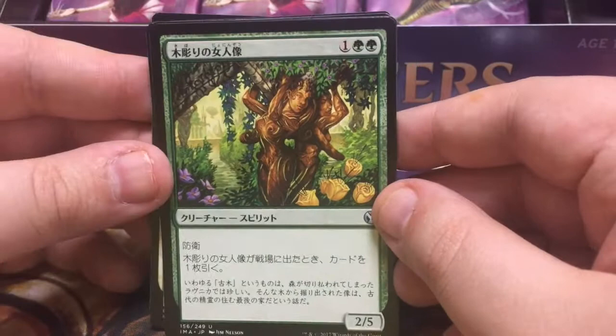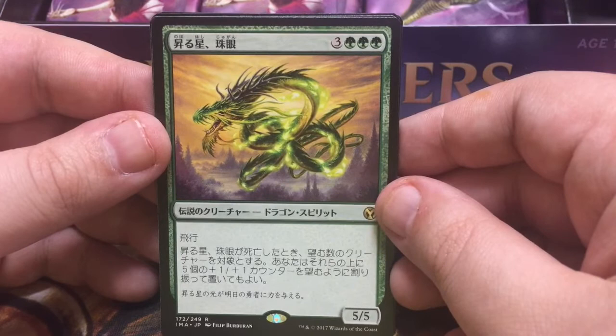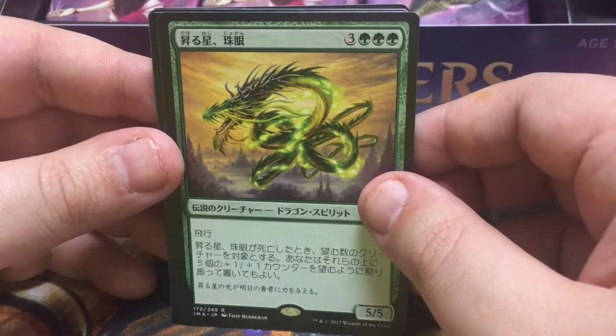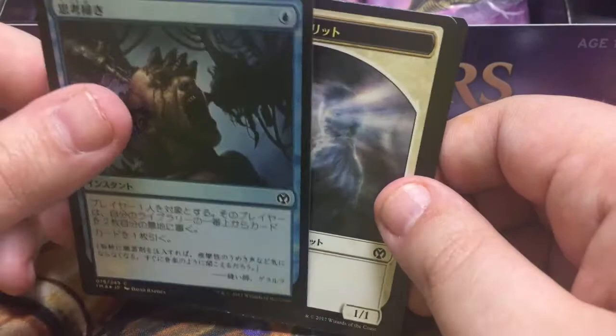And Craven Caryatid — so it's a 2/5, when it hits the table you draw something. And it's the — not Yosei, not Kokosho — oh gosh, this is the guy who when he dies you put five plus one plus one counters on any number of creatures. Which is Jugan, Jugan the Rising Star. Yeah, not stellar. And the card that you mill yourself for two and draw a card — or is it you mill someone for two and draw a card?